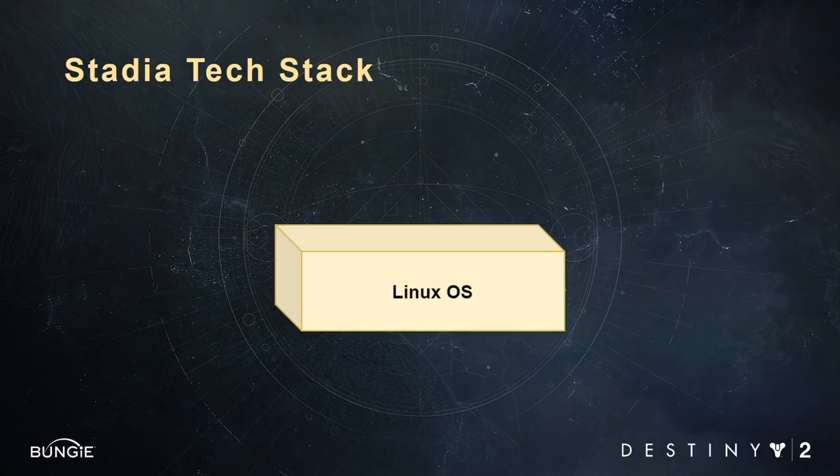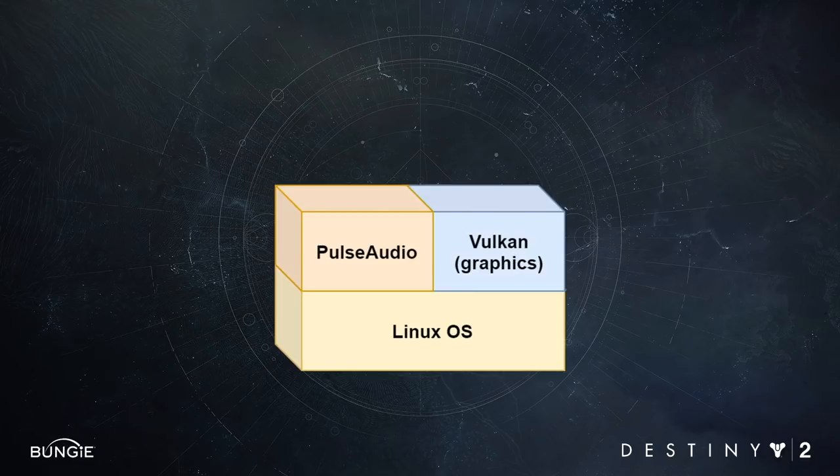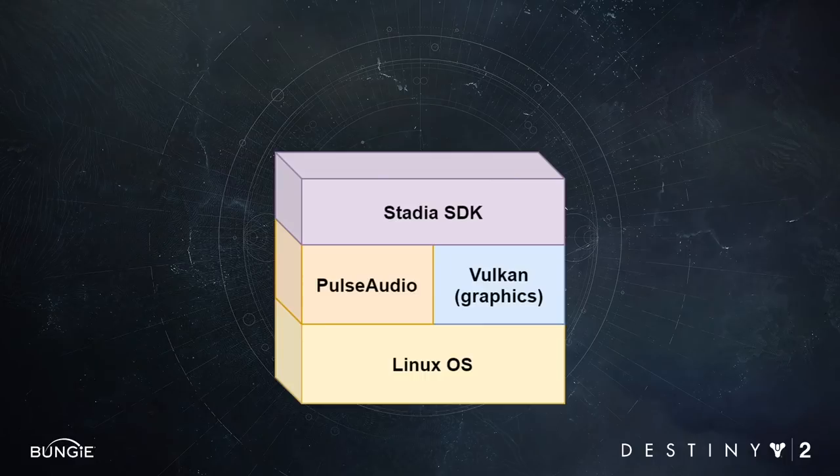Let's talk a bit about Stadia's tech stack. At its core, Stadia is built on top of a Linux operating system. It uses Pulse Audio, a readily available open source solution for sound, and it uses Vulkan for rendering. Vulkan is the graphics API that's used on Stadia — it's essentially the next generation of OpenGL. The biggest difference between Vulkan and previous generations of graphics APIs is that it's considerably lower level, and that means you have a lot more direct control over the GPU. On top of all that is the Stadia SDK, which includes APIs for play data, save games, input — all the platform-level APIs you'd expect.